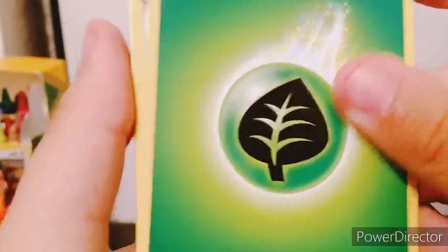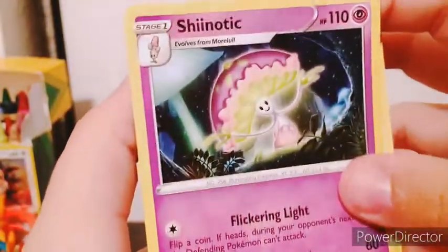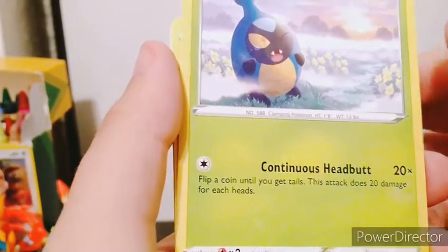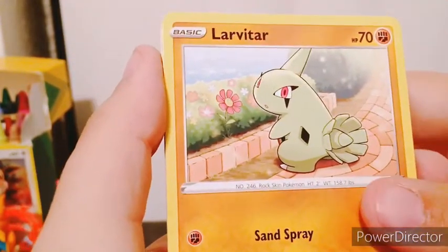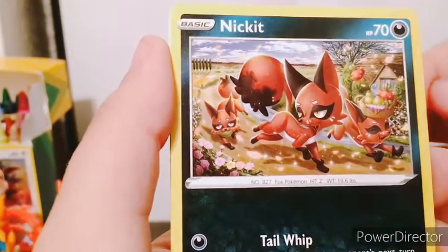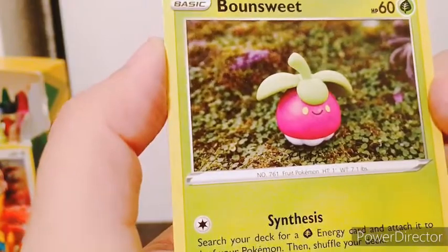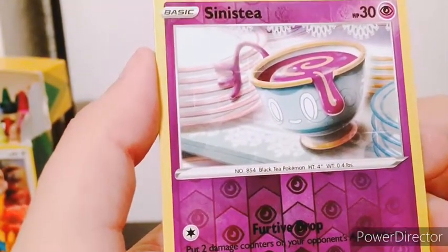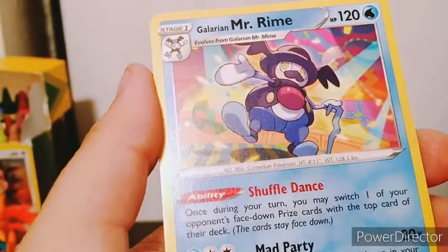We've got Leaf Energy, a Vanillish, Shenotic — I actually like that one, makes me think Alice in Wonderland — Ursaring, Coalossal, Galarian Dreepy. Then we've got Larvitar. We've got Nickit, the little trio here. We've got a claymation Bonsly, definitely cute. Our first holo is Sinistea, and it looks like it's mostly the cup that's showing the face this time. And then a regular rare Galarian Mr. Rime.